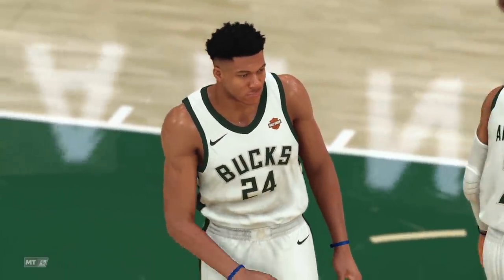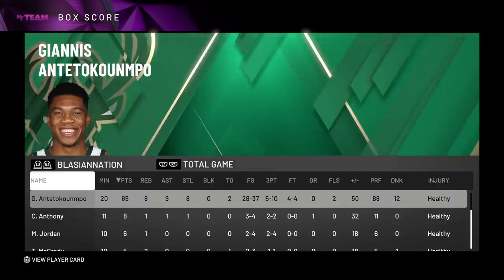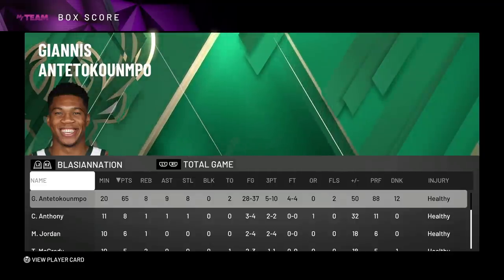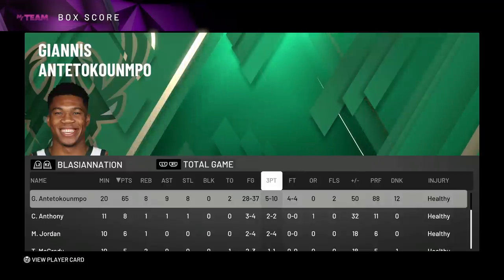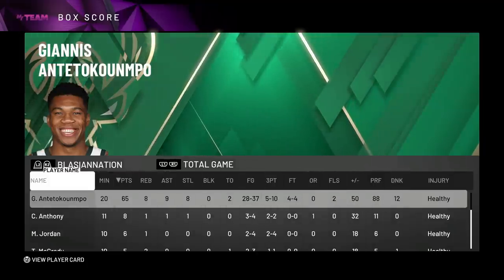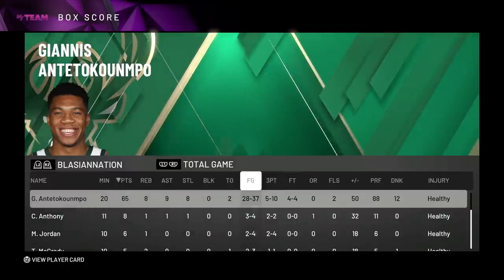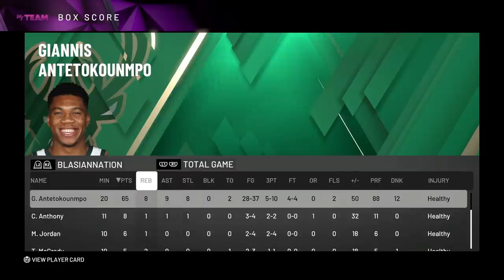As you guys can see, this game was nothing but pure domination — 93 to 43 win. Giannis Antetokounmpo was as dominant as he could have possibly been. Let's check out the box score. In 20 minutes: Giannis — 65 points, 8 rebounds, 9 assists, 8 steals. I did not know we were that close to a quadruple double with this card. 28 for 37 from the field, 5 for 10 from three — very good, especially because I was shooting some off-dribbles toward the end. Perfect from the free throw line, and he had a total of 12 dunks. This is the best gameplay I have had with a Giannis card this year — we were really like 5 stats away from a quadruple double.